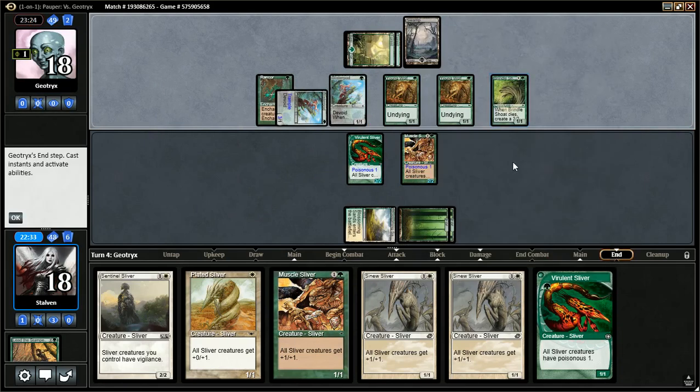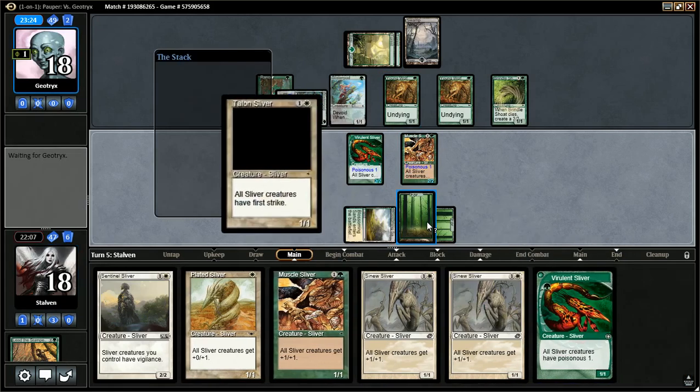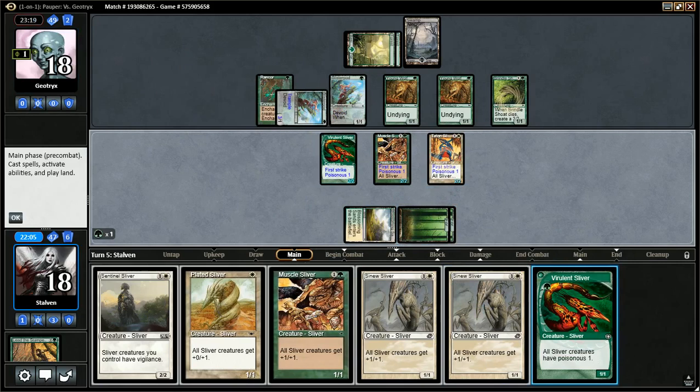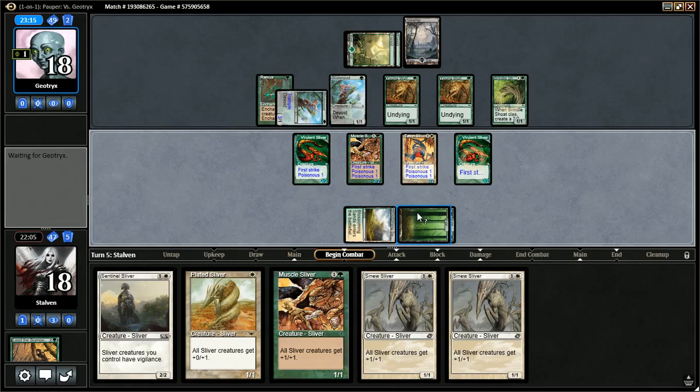Whenever it dies, it gets a 3/3. Talon Sliver is a good draw — that'll give us our first strike that we need. If I play that, I'll have 2/2 first strikers. Still not quite enough to attack yet, but this will hold off his attacking because I can just block with the first strike and be okay. We're almost to the point where we can attack.